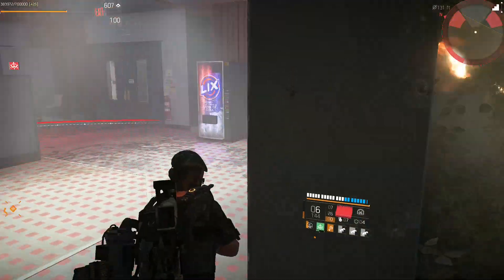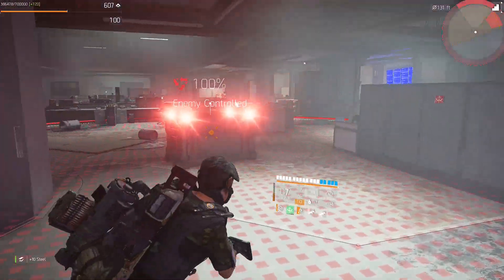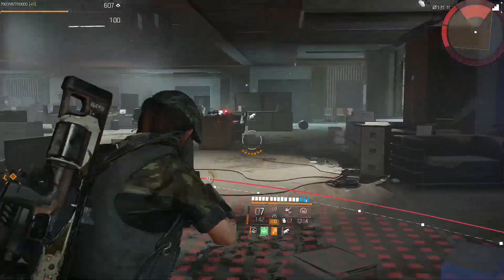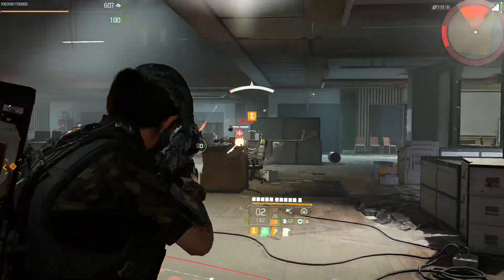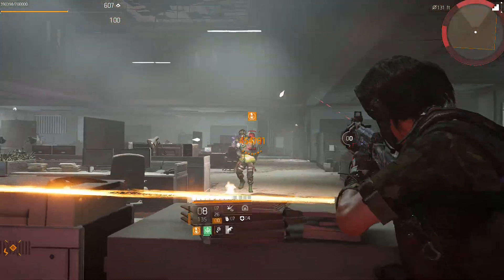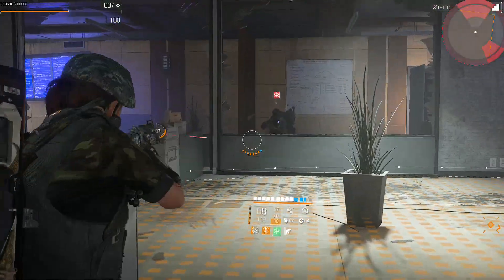If you are going to use the Shrapnel Trap, one thing I would pair it with is seekers — do an explosive Hardwire build and you can spam those like every 10 seconds, get them off cooldown, use it, throw it, boom. I'll leave a link for a seeker Hardwire build and you can just switch out the artillery for the Shrapnel Trap and you are good to go.